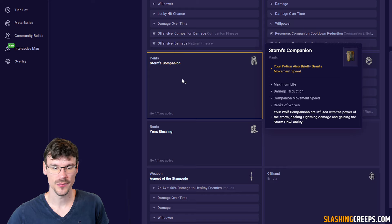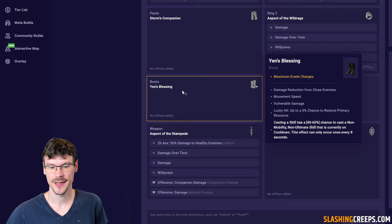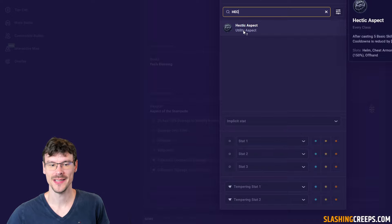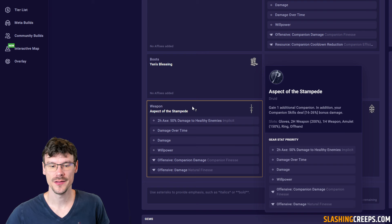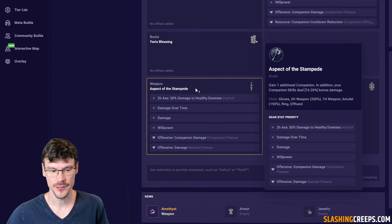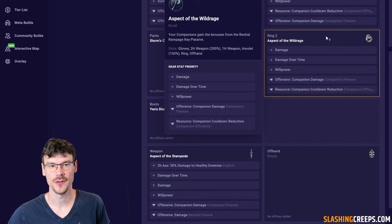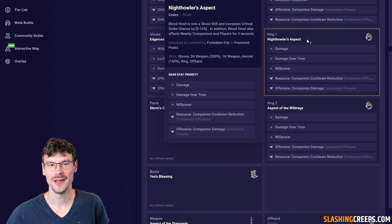For the pants, you can go for the unique, which is quite cool because it boosts the ranks of your wolves and gives them the storm skill — even though we build around poison, the stats are cool to have. For the boots, you can go for Yen's Blessing to have another cast of a minion skill, or the Hectic boots which reduce cooldown after five basic attacks — if so, go for willpower, life, and movement speed. For the two-handed weapon, you want one more companion and boosted companion damage, plus damage over time, willpower, and companion damage. For the rings, get companion damage and cooldown on your companions. For the aspect, grant them bestial rampage for 30% attack speed, and also grant them Blood Howl — it will increase your critical strike chance and help reset minion cooldowns.